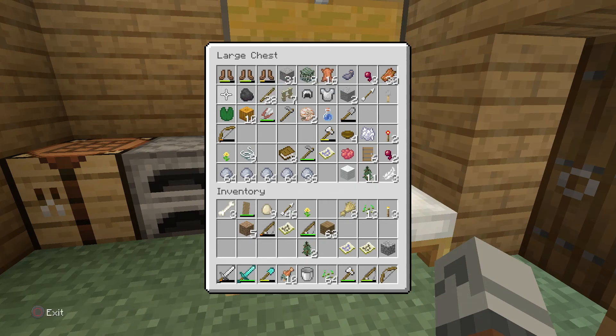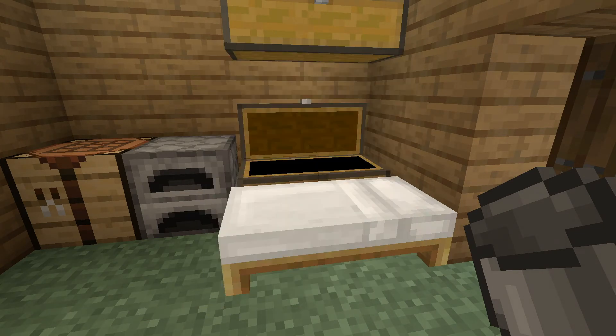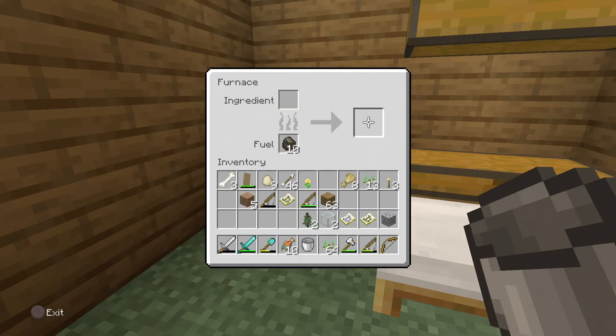Got a bucket here, and then got a bunch of seeds. Got some wheat. Pieces of glass — that's what I was here for.